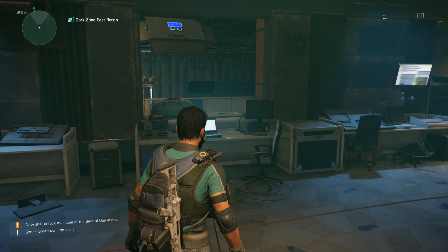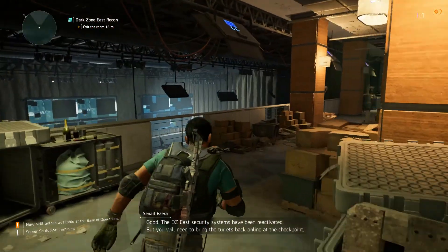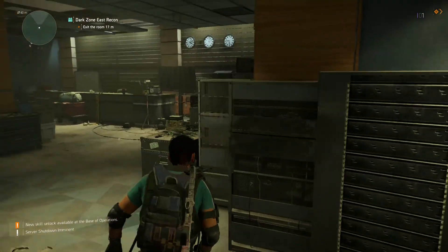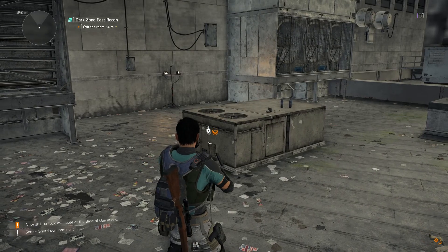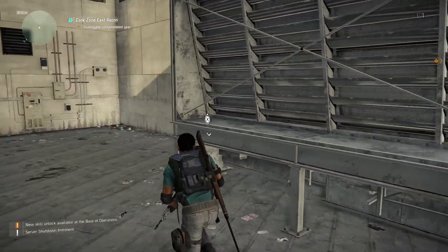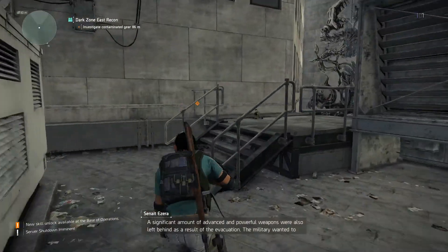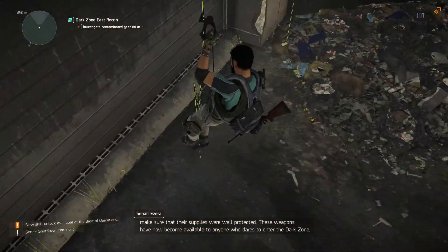Do we have to activate the turrets now? The DZE security systems have been reactivated — we'll need to bring the turrets back online at the checkpoint. The door was in the room. But I'll try to edit out some of the stuff to keep things a little cleaner. This looks sick — this is a completely different vibe than what I was just looking at. The NPC notes that supplies were well protected and these weapons are available to anyone who dares to enter the Dark Zone.